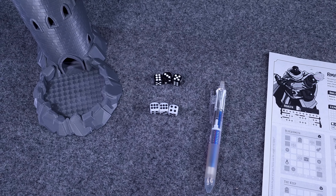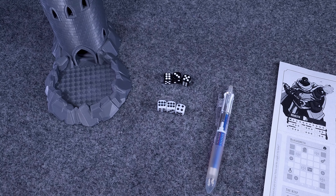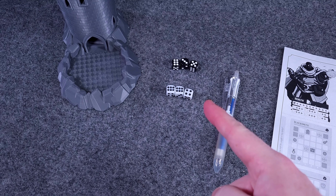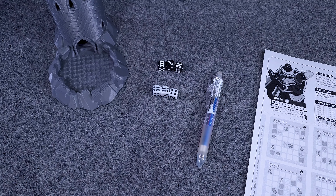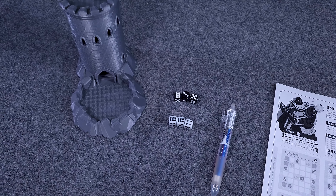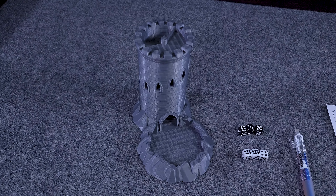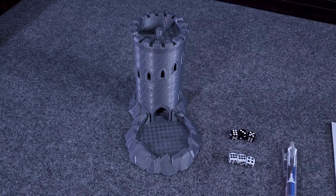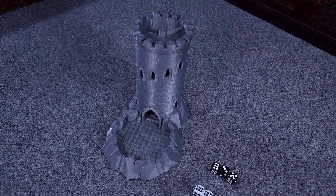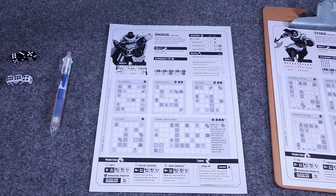You will need three evil dice and three good dice — whatever color works for you. I used plain black and white so I can tell the evil dice from the good dice. As long as you have six dice, three good and three bad, that you can tell while you roll, you're good to go. I have this sweet dice tray — a little 3D printed castle I got for Christmas — but you can just roll them on a table.